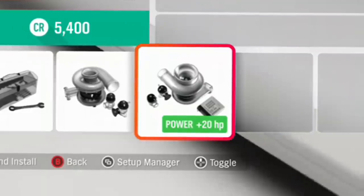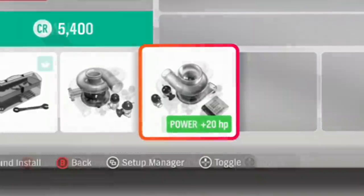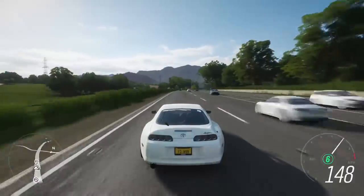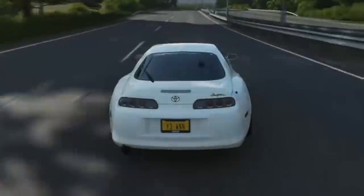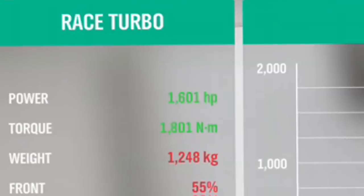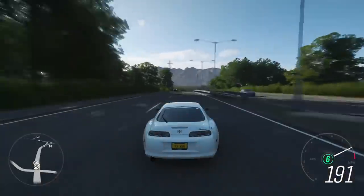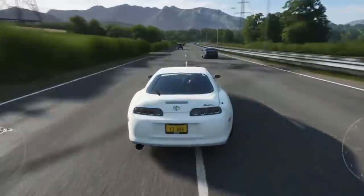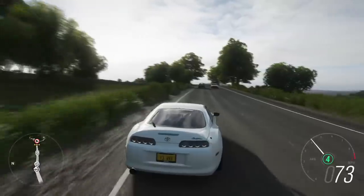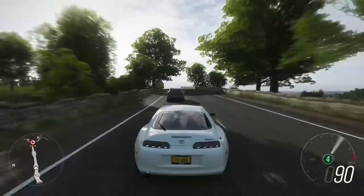Number one: we need better turbos. In Horizon 4 you can max out your turbos and sometimes get around 90 brake horsepower or even more if you're lucky. Now this is pretty realistic, however sometimes realistic is not correlated to fun. Comparing that to cars like the MK4 Supra, you can single turbo swap it and max out the turbos to get some insane horsepower gains. Unfortunately, turbo lag is barely noticeable in Forza Horizon 4.